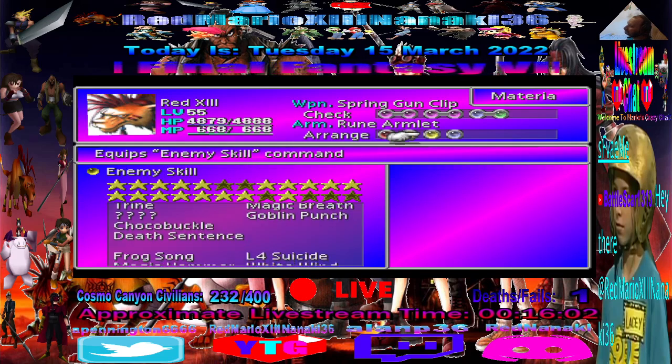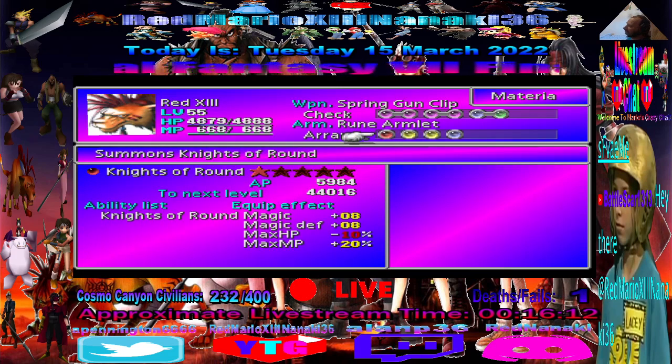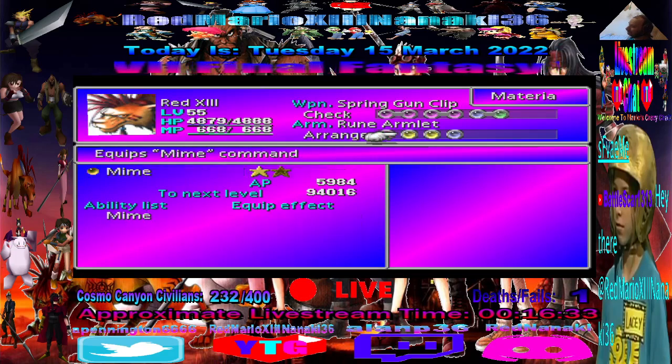Quadra Magic — basically just as it says, you connect a magic or summon to it and it does it four times. You can't really do that with Knight of the Round though, because it uses 250 MP and you can never hit a thousand MP. Unless you use the HP-MP materia, but then you can never get a thousand HP and you'll never survive beyond about a thousand damage.